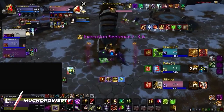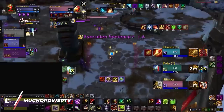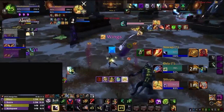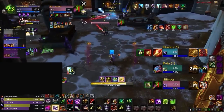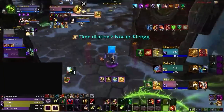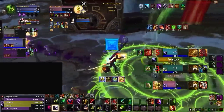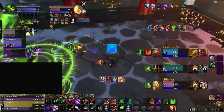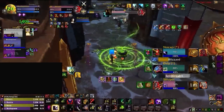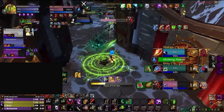It's worth noting that this strategy is particularly efficient in Solo Shuffle due to its lack of communication. In the case of our Demo Warlock, it's easy to see the Ret dying alone if the enemy Preservation Evoker didn't have mobility up or game awareness to realize what was happening. And since his Demon Hunter was away hitting the Mage, it makes things extra confusing for the enemy healer, because now they're forced to deal with two targets on opposite sides of the map.